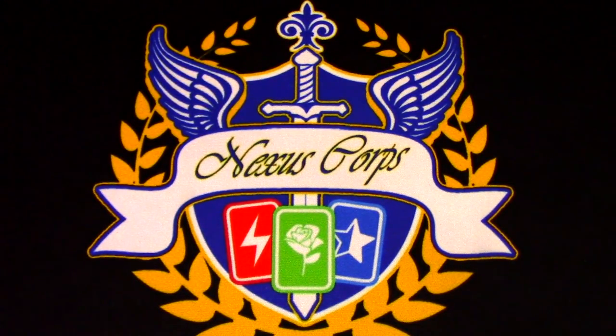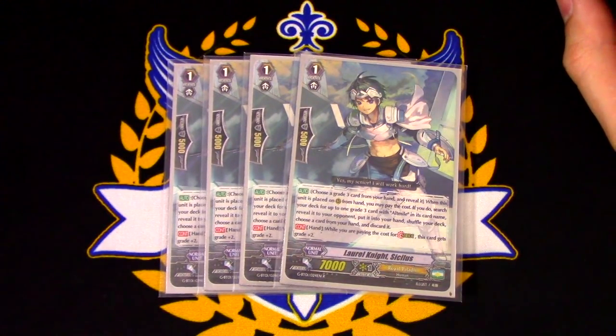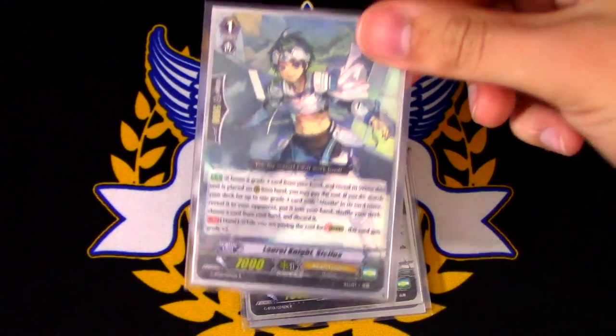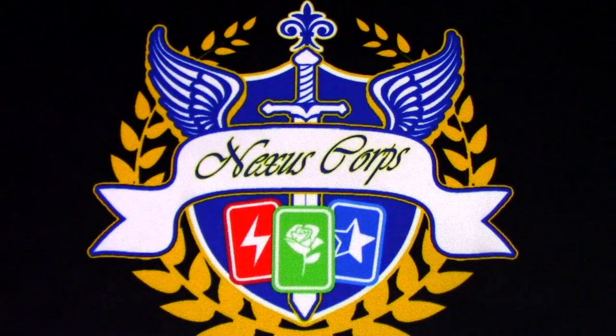For Grade 1s, I am running 4 Stride fodder. I was running 3, but because you're going to be rewriting your Grade 3s over and over and over from the deck, you might not draw into them to pay cost for Stride. Running more Stride fodder at least helps you guarantee that you'll Stride with minimal cost from your hand. We're not using the Alchemile skill — the only skill we're focusing on is Hand: when you're paying the cost for Stride, this gets grade plus 2. Four copies of that.